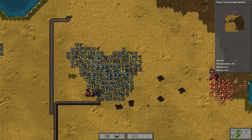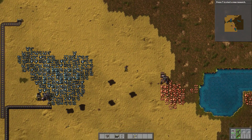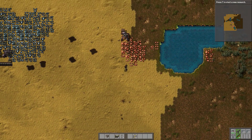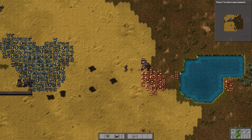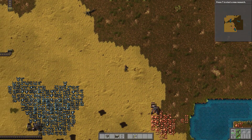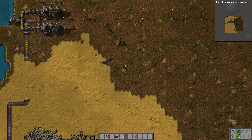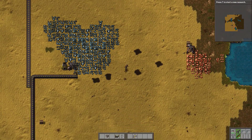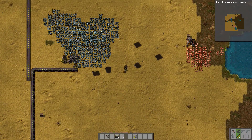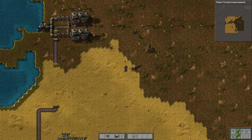So I hope you enjoyed this episode. Next episode we'll start automating the copper, and then we'll work on expanding the power station down here and see where we go from there. There's plenty more to do, don't you worry. So I hope you enjoyed it, until next time, thank you.